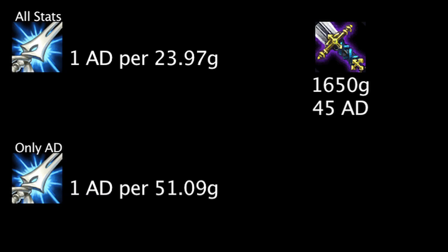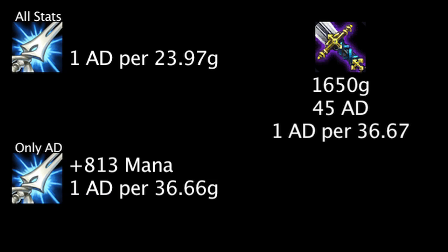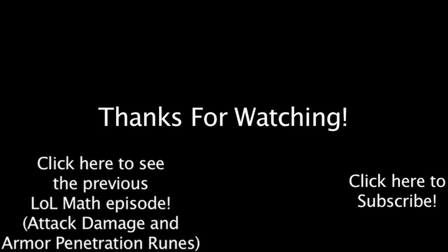And finally, a BF Sword grants 1 attack damage for every 36.67 gold. In our first example, the Mana Moon is more cost effective. However, in our second example, a Mana Moon will become more cost effective with 813 additional mana. It can be concluded from these results that the Mana Moon can be a very cost effective item if one is very mana hungry and is not that concerned about damage output. However, many champions who rely heavily on dealing damage will find that a Mana Moon is lackluster when compared to other items, at least until the champion reaches large amounts of mana.